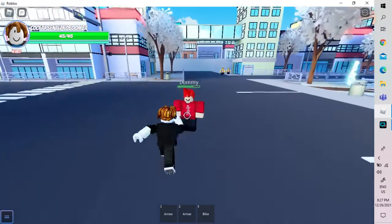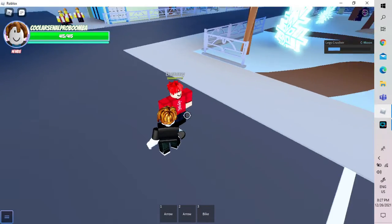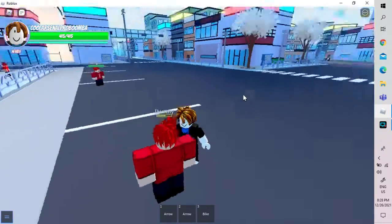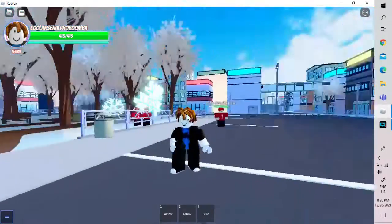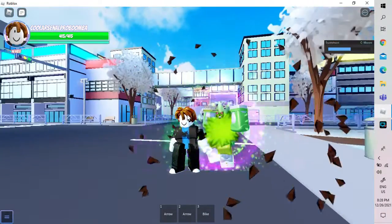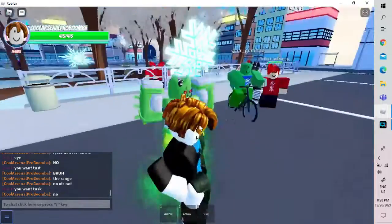Then we have Leg Crusher — this is also a gravity-based kind of move. Then we have Hot Inversion, but wait — Hot Inversion is for the stand summon. So E, R, T, and Y — these are all of your stand-off moveset. Let's summon Shimun!